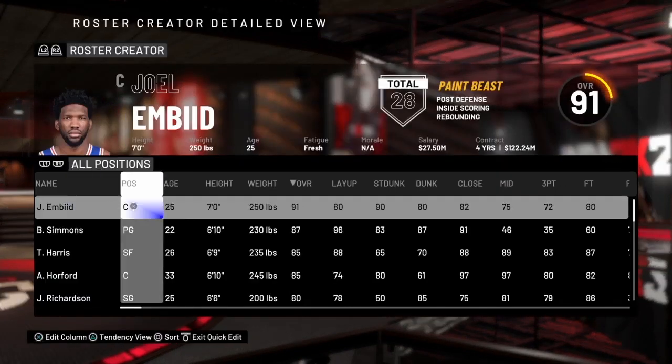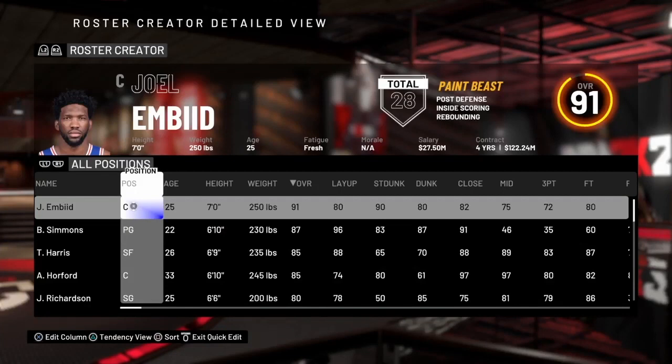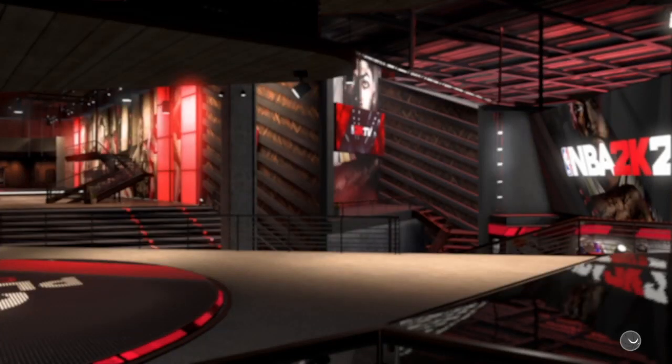Now you guys want to click on quick edit. You guys want to just hover over one of the selections. You want to go ahead and join a friend while you're hovering over one of the selections. It should bring you back to the game.